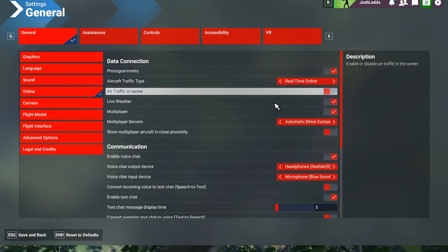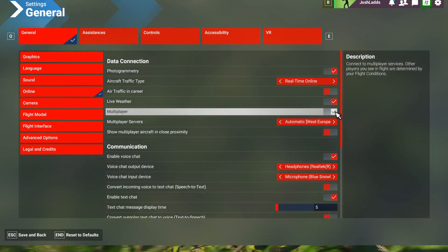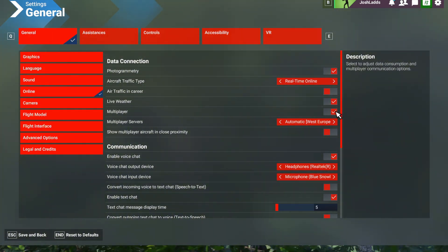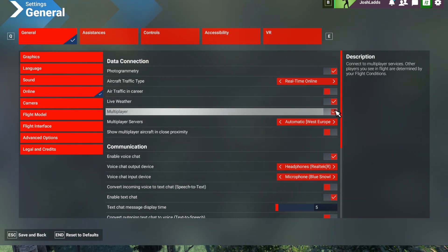Once you're in online you want to switch multiplayer off. This is going to ease up the servers for you even more and the lag will hopefully start to die down. This works great for me, so we're going to turn this off.